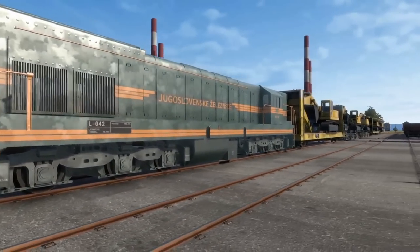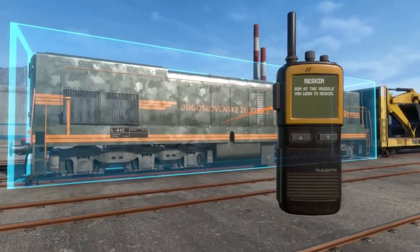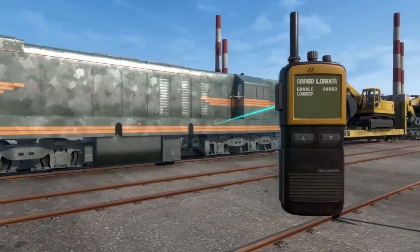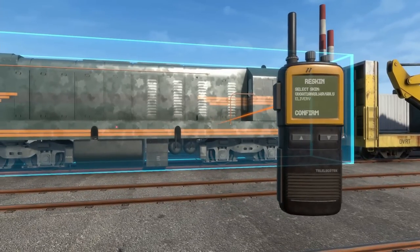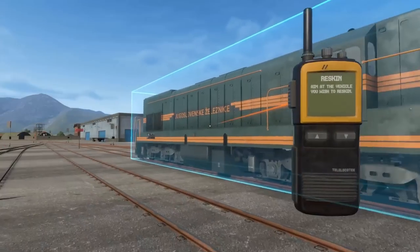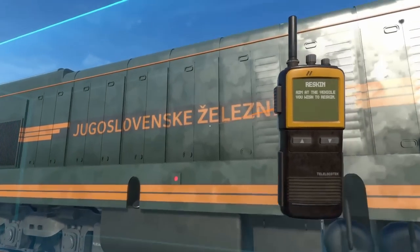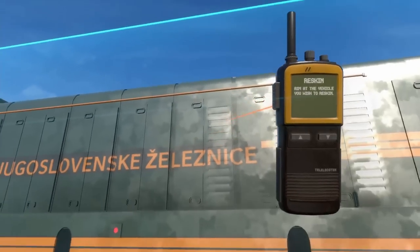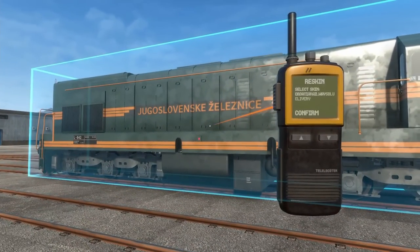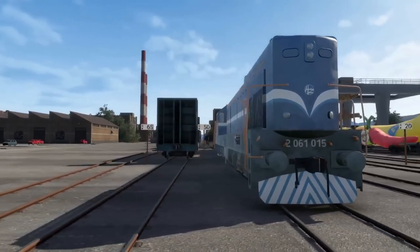We have a new locomotive to try out: the Yugoslavia Railways Class 661, which is actually a DE6 but the prototype - a little bit older, high hood, and oriented for long hood travel. It's got a couple different schemes. The default with no logo, Yugoslavian Railways - the Z with a hat is a little sound - and then Croatian Railways blue, which I really think is a beautiful paint scheme.